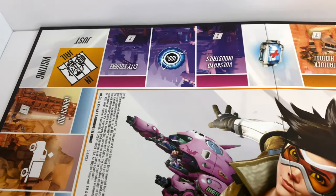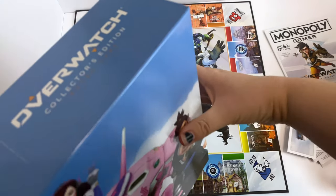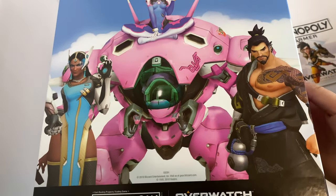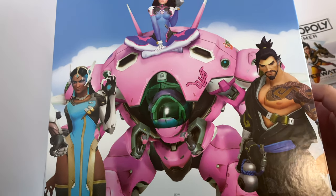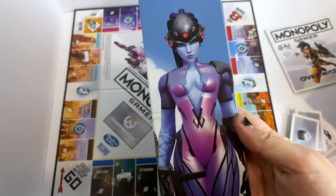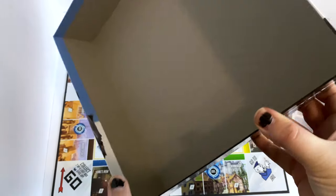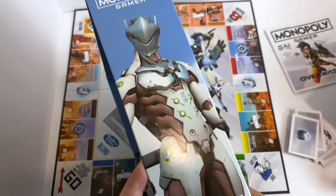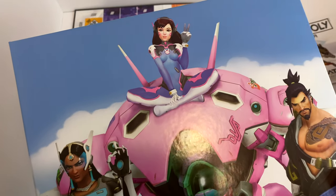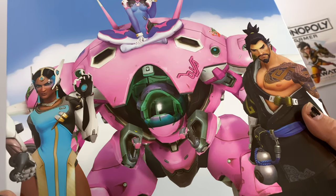And you wanted to show us the back of the box — the sides too. There's really cool artwork on the back and the sides. We've got D.Va, Symmetra, and Hanzo on the back of the box. This is the back of the inside box — Widowmaker. And then there's Genji. Very cool, very well printed artwork. I like it — it's done really well. This does not look like a rush print job or anything.